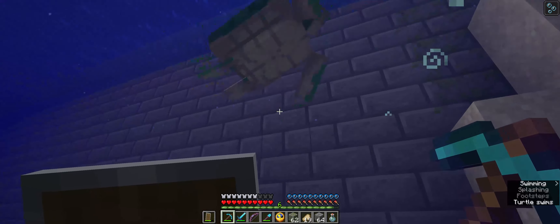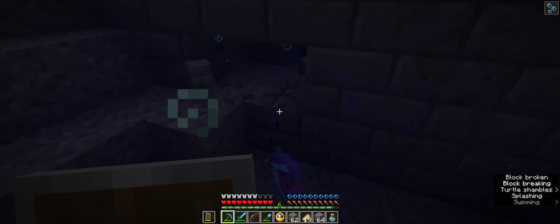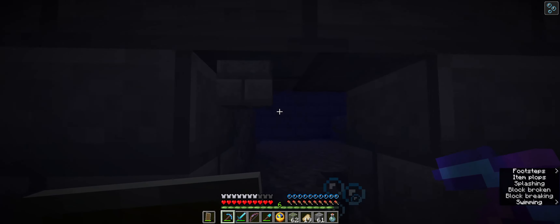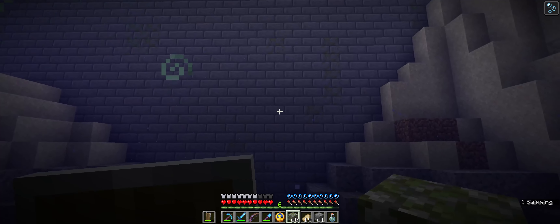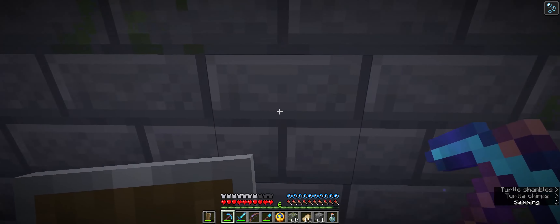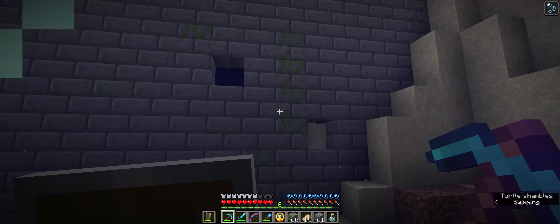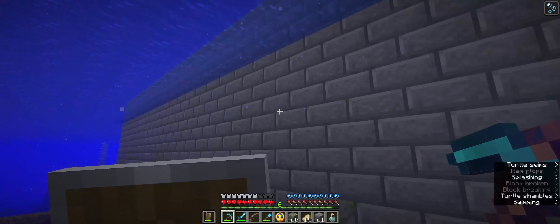Let's dive down here. I think some cracked ones down here would be cool. And then how about some mossy cobble? I'm liking that. What I'll do with the mossy cobble is kind of keep it near the mossy brick, just so that kind of makes a little bit of sense.